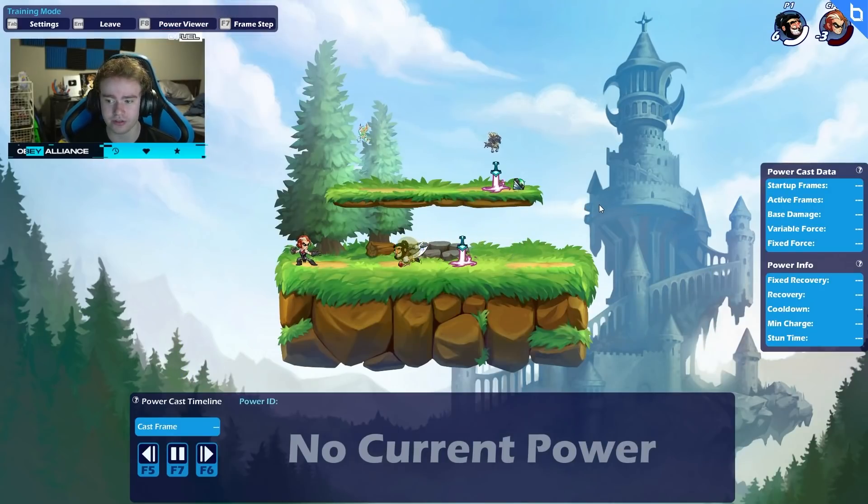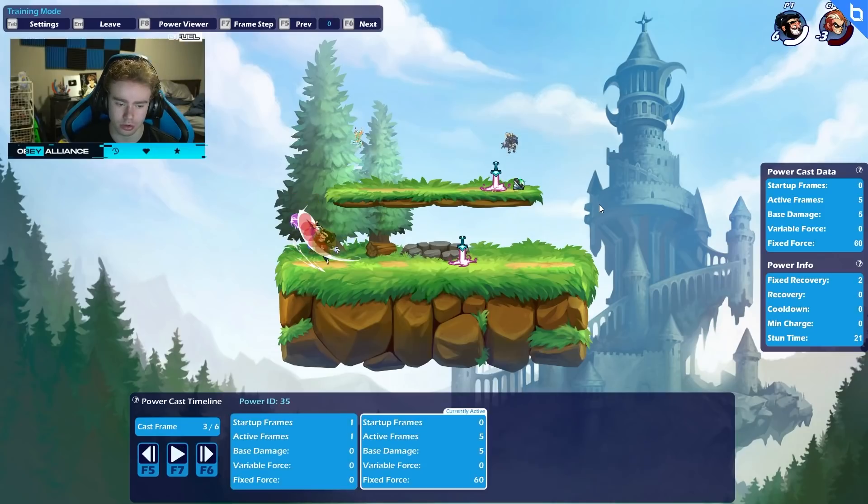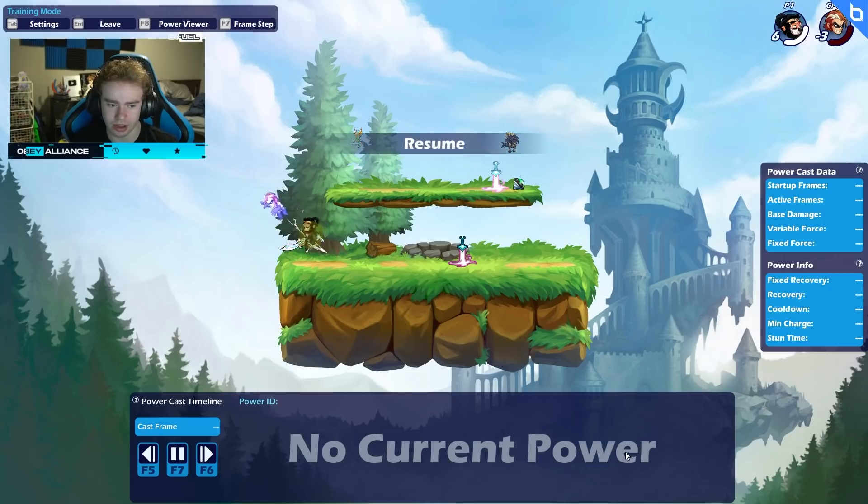So this power viewer gives you a lot of information about the current move being thrown out. It shows you which attack is currently active, how many active frames that attack has, variable force, fixed force, and everything. It doesn't show for the entire move, but it shows for a certain amount of frames.